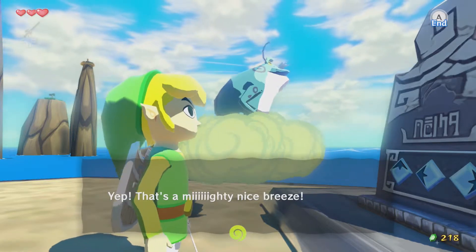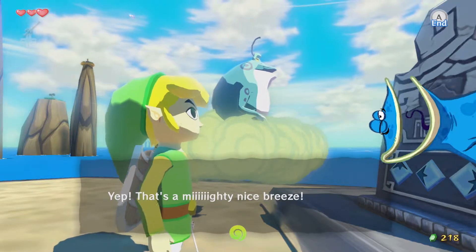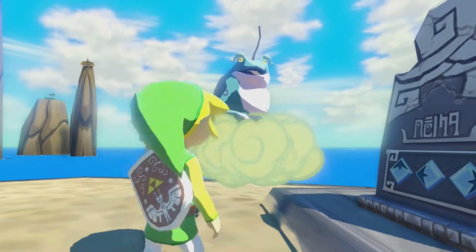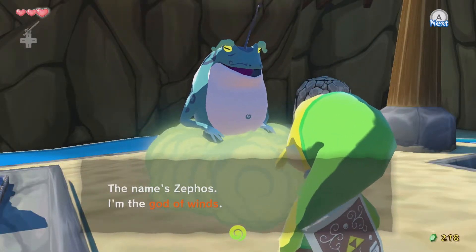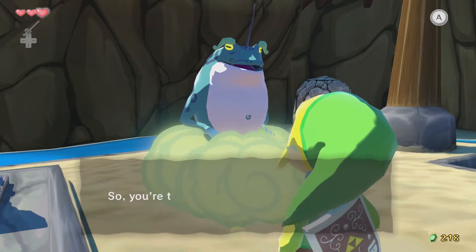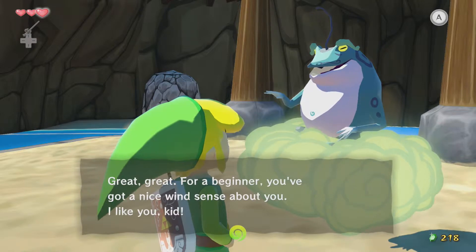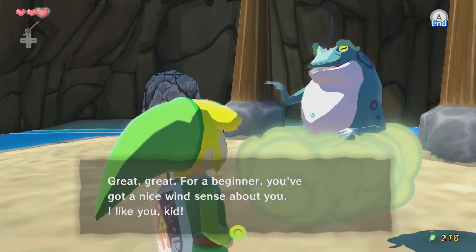You remind me of one of the guys from Rayman — you know, like Glowbox. Yeah, that's a mighty firm breeze. The name's Zephos. I'm the God of Winds. So you're the new Wind Waker, are you? Hmm. You're a little bit short.